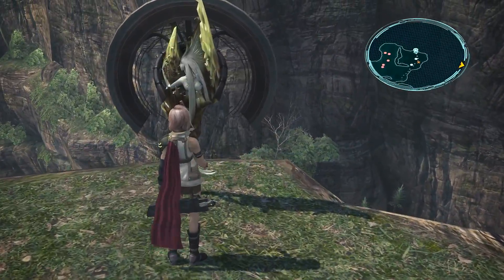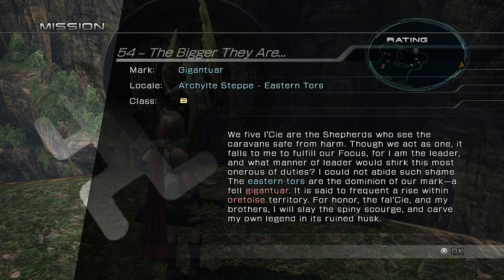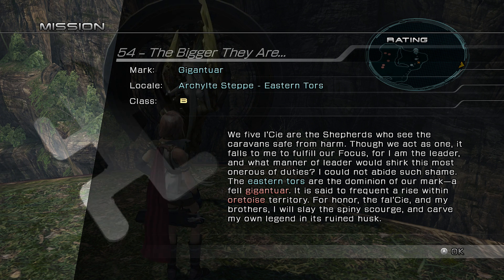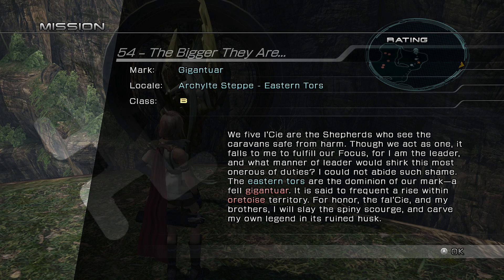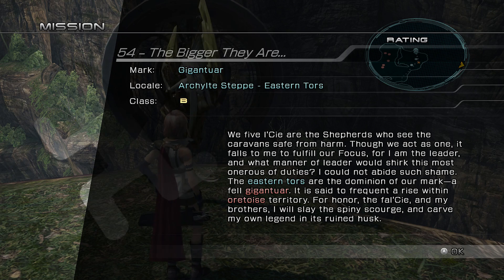Hello, Seathstone. Gigantar. 'We five of the sea are the shepherds who see the caravan safe from harm. Though we act as one, it falls to me to fulfill our focus, for I am the leader. And what manner of leader would shirk the most onerous of duties?' The Eastern Tors are the dominion of our mark - a Fel Gigantor, said to frequent a rise within... Ortauris territory? I think those are those giant tortoise guys, right? They have shells so they kind of look like turtles. Those things are called like Adamantoise or something like that.